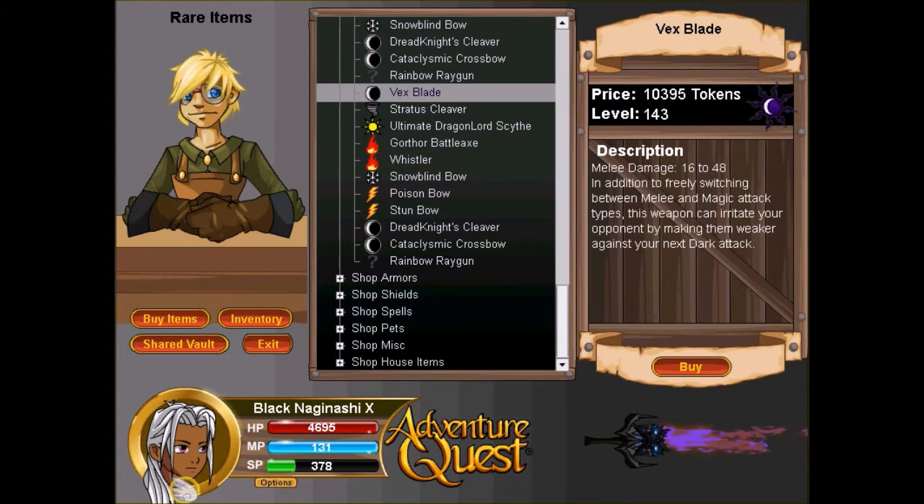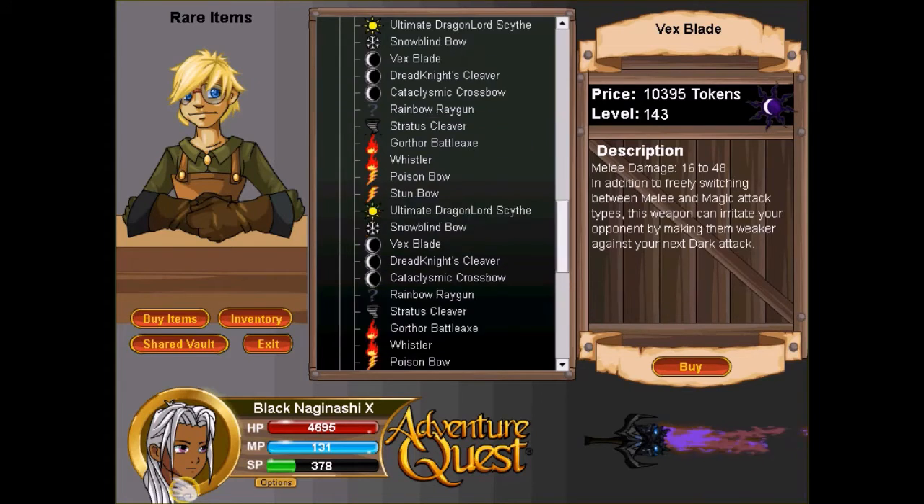The Strategy Cleaver is a beautiful weapon, though it looks a bit short which is kind of sad. Let's see what else is in the shop.